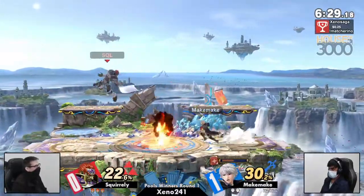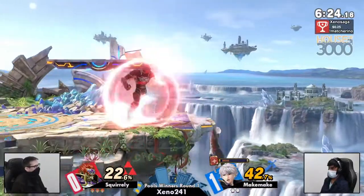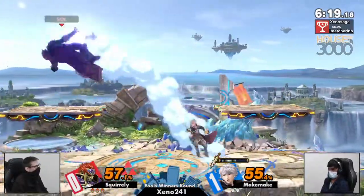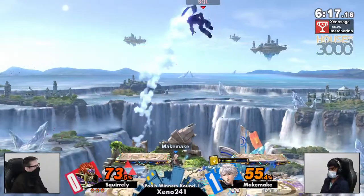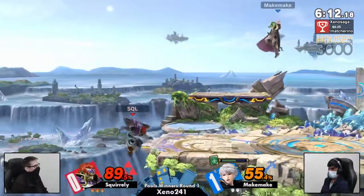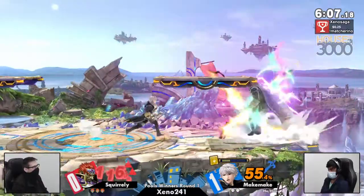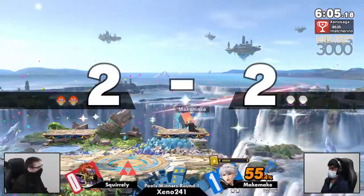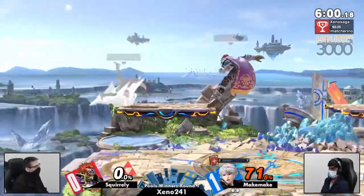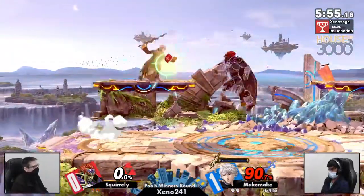You have to be careful trying to jump out during those early percents because Ganon will snipe you and push as hard as he can. Squirrely knew he had enough time to dodge Robin's grab — Robin's grab is really slow. Right now this is looking like the opposite of game one — instead of Makamaki being dominant, Squirrely is showing he's got what it takes. But Makamaki gets a stock to make them respect it a bit more — and that was an amazing side B, but doesn't get the reef.